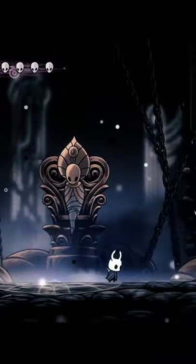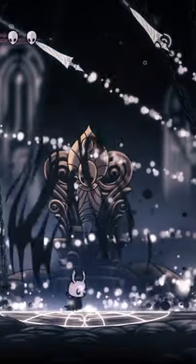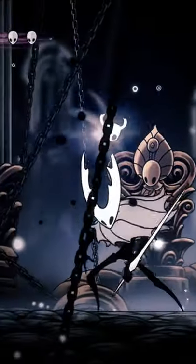For both the triple slash and the dash, you can just pogo on his body for a quick dodge. However, if he leads into another attack, you can use Descending Dark or DDE for quick iframes to help out.